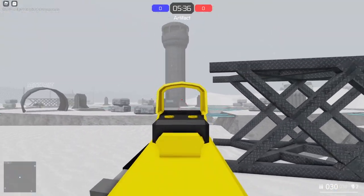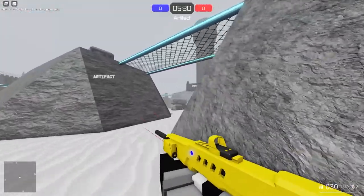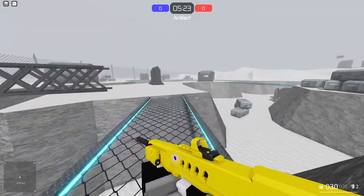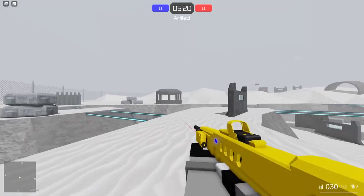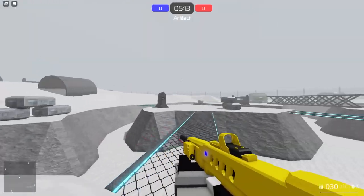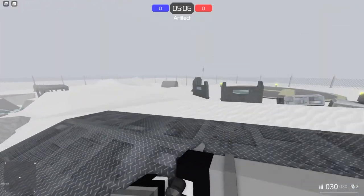Instead of going straight ahead and being pre-fired, go from left to right - move away and know when to drop. This is basically called a drop shot. If you guys play Phantom Forces, a lot of people do this, and it's done in Energy Assault too. It's basically like a crouching dive - you're just diving. It's really important, and I would definitely add it to your playstyle.